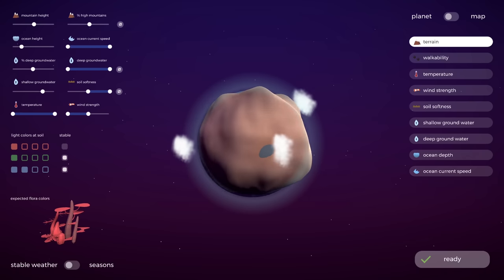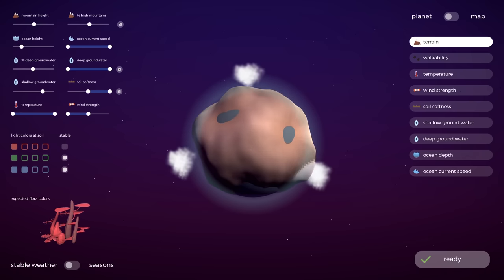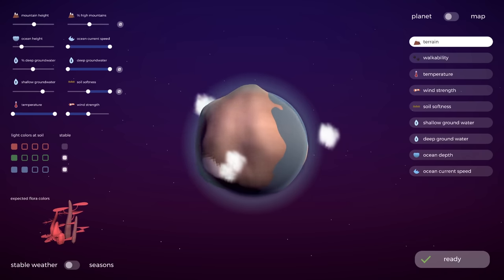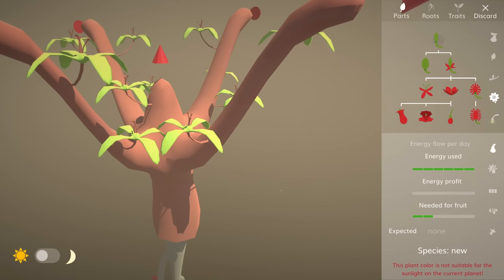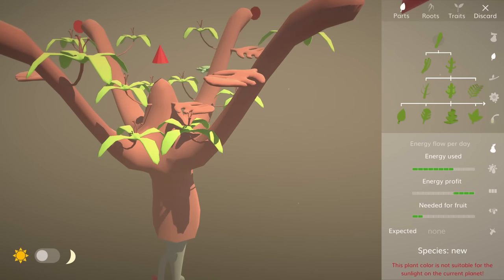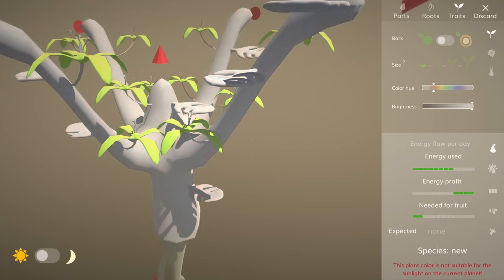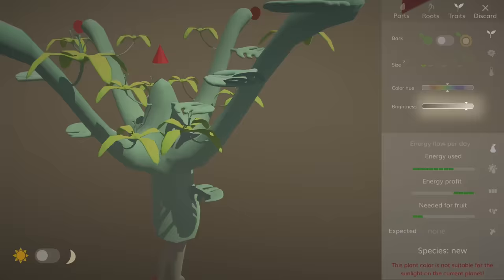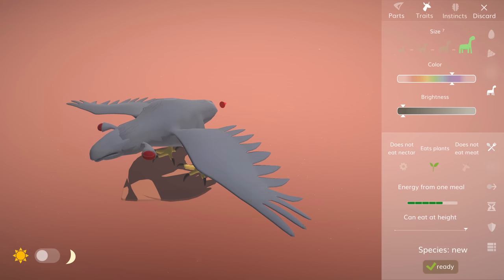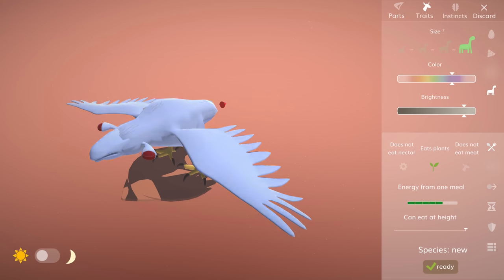So how does this work in the editors themselves? So far in the game, all color pickers were just one bar where you could slide from infrared to ultraviolet. This minimalism was something I was really happy with, but it had the important downside that it does not allow for darker or brighter colors. Obviously, black and white colors are really needed now, so I had to kill my darling and add an extra slider. It works for animals as well, by the way.